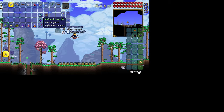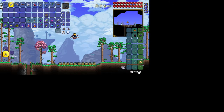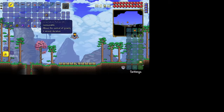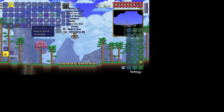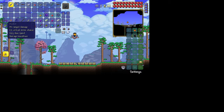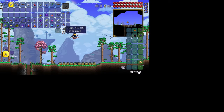Hallowed Crate - Tungsten Bar, Gravitation Potion, Iron Ore, Tungsten Ore. Corrupt Crate - Vilethorn, Band of Starpower, Copper Ore, Musket, Ball o' Hurt, Healing Potion, and a Spelunking Potion.